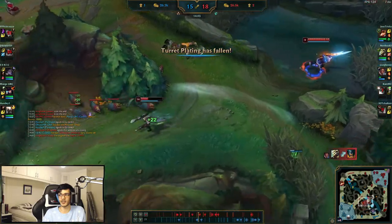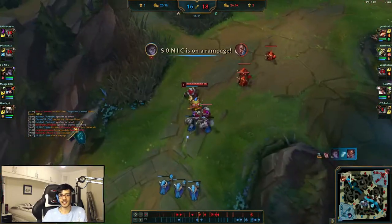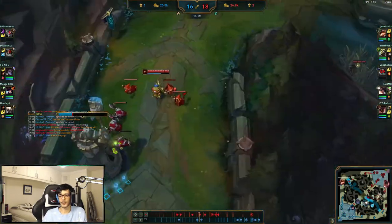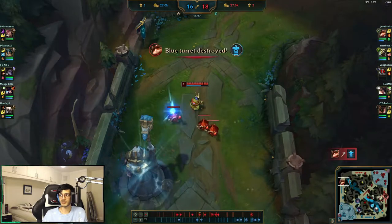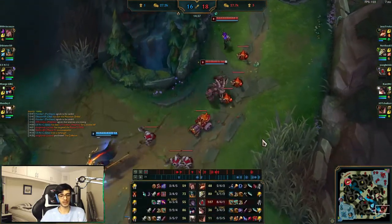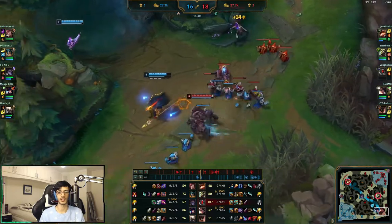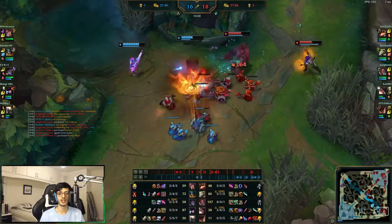Once you're happy with your practice, focus on hitting realistic targets in your ranked games. Start small and don't be over eager with your targets, since it's a team game and things can change. Something like 6-8 CS every 10 minutes is a decent number to start with for laners. For junglers it heavily depends on your champion choice, but aim for maybe 5-7 CS a minute and make sure you're getting your camps.